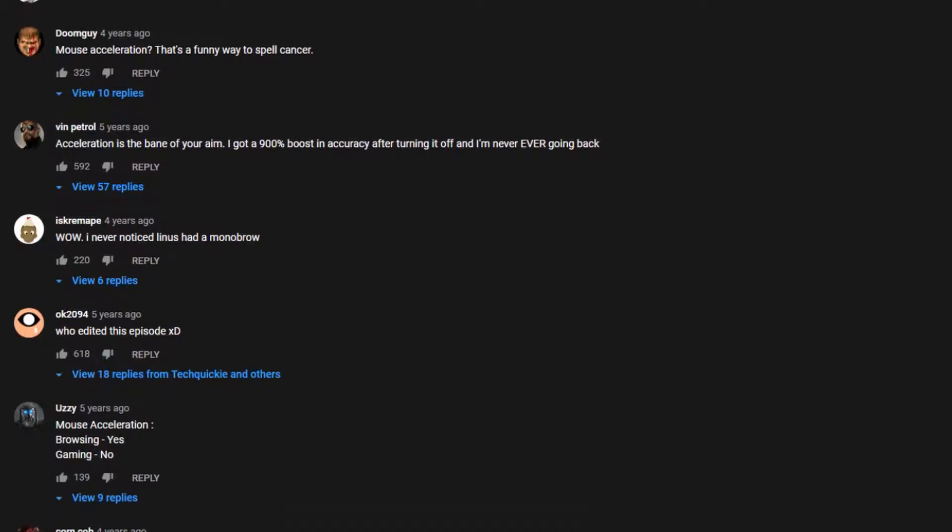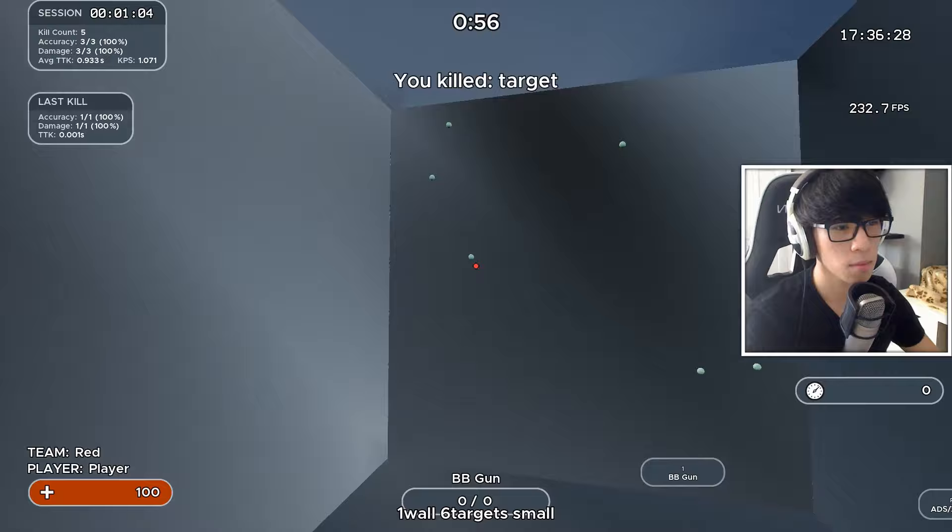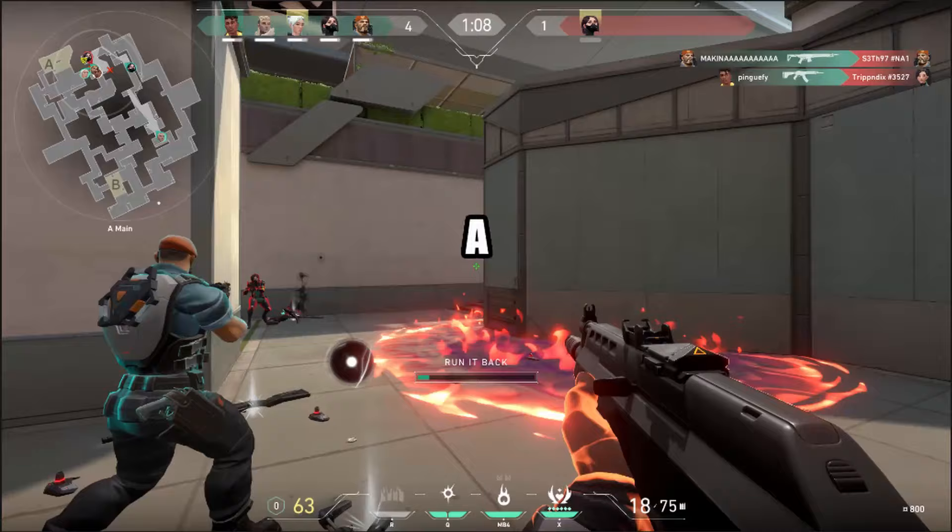When you're at a high level of FPS, you can make these instant quick flicks right to the head of your target because of all the muscle memory you've built up. That's because after hundreds of hours of gameplay, or even aim training, using the same sensitivity will allow you to memorize exactly how far you need to move your mouse to get from point A to point B.